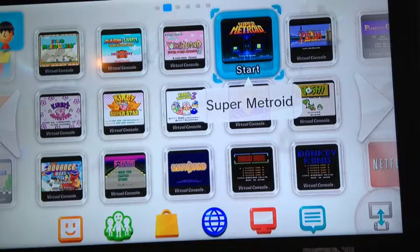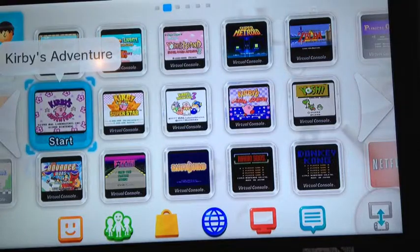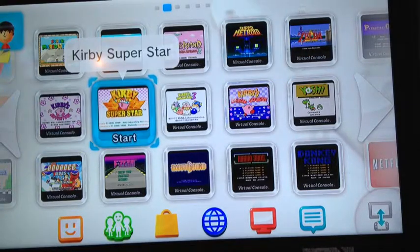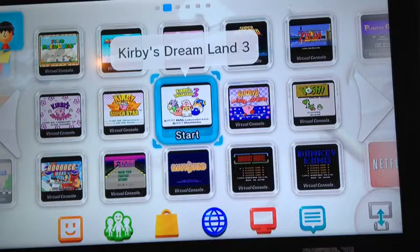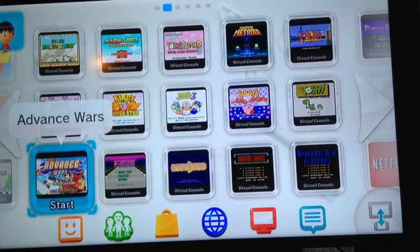Also on Virtual Console: Legend of Zelda: A Link to the Past, Kirby's Adventure, Kirby Super Star, Kirby's Dream Land 3, Kirby's Dream Course, Yoshi — which is an underrated puzzle game that's actually pretty addictive once you get the hang of the mechanics — and Advance Wars, which is like the closest thing to Fire Emblem right now on the Wii U.